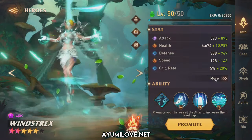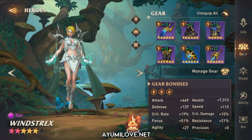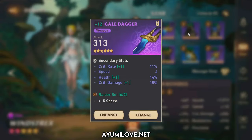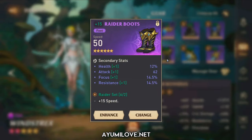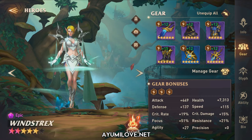Last but not least, this is Wind Strikes. Here are her total stats. The stats to prioritize will be Speed, Health, Defense, and Focus. She is geared similarly to Luna Melissa with a triple Raider set. The equipment includes weapon, helmet, chest plate, speed boots, health ring, and a health necklace.